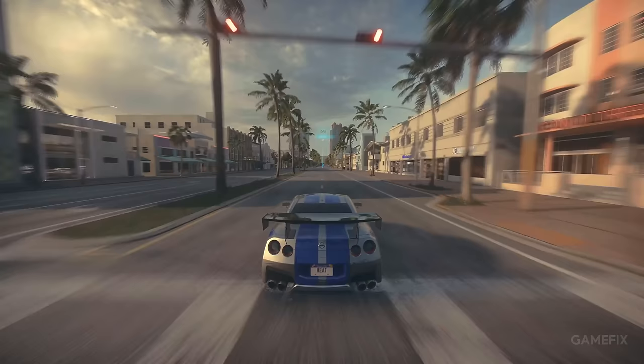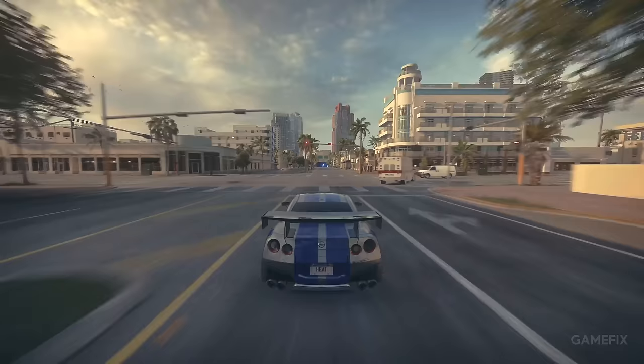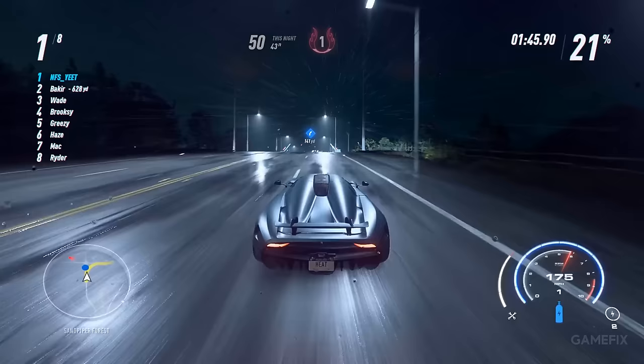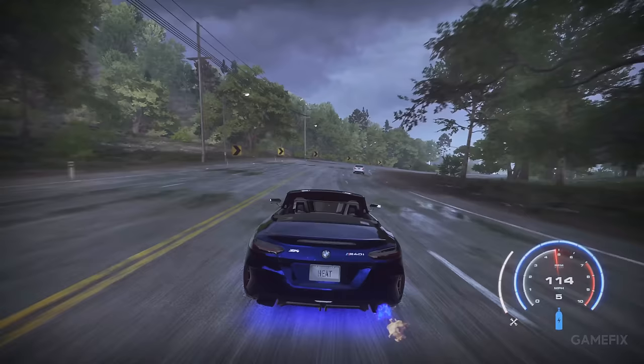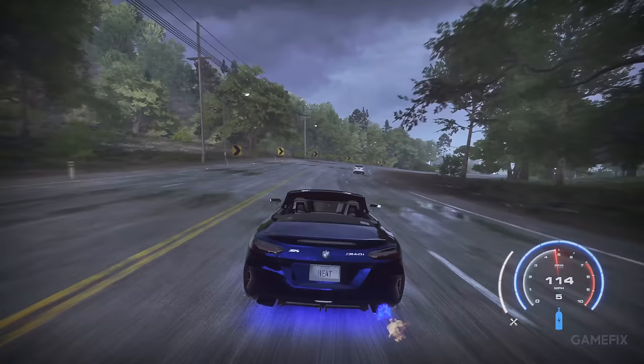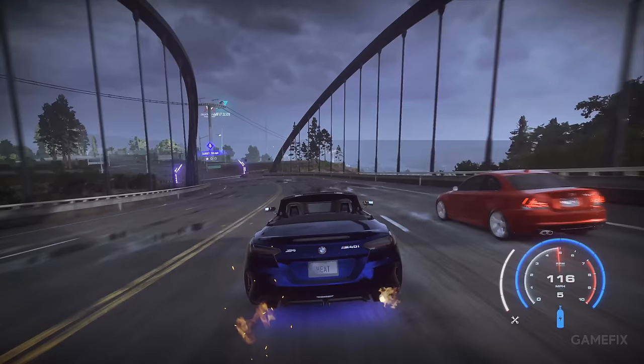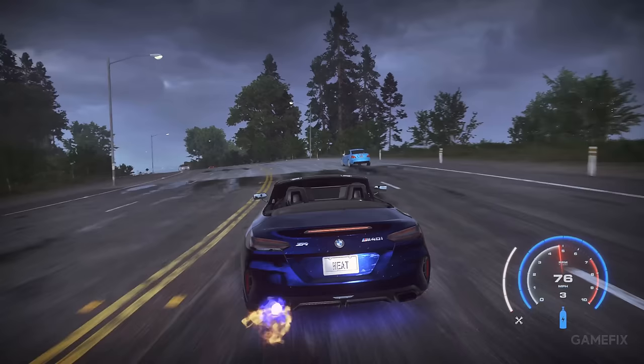Need for Speed Unbound is an open-world racer which features a day and night mode. During the day, you can partake in sanctioned races allowing you to earn money to purchase new cars. At night, you can take part in illegal street racing which earns you a reputation to purchase new gear. Both times of day are switchable and are not dynamic. The game also features an app allowing you to customize your cars from your phone. The game looks like a really fun arcade racer, but perhaps a little dead when it comes to the population of the world — either way, the racing bit is top-notch.